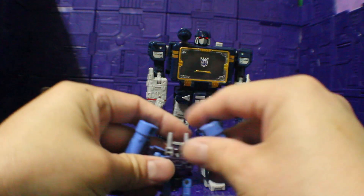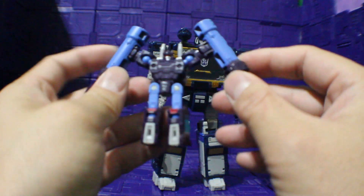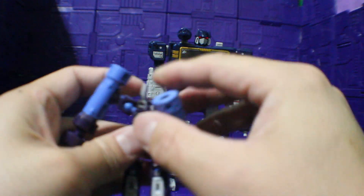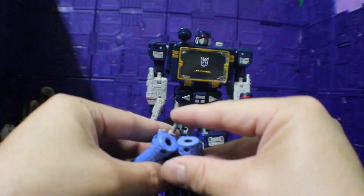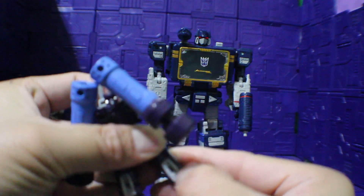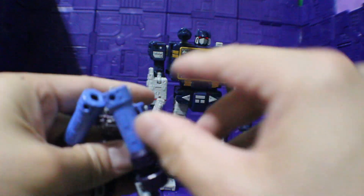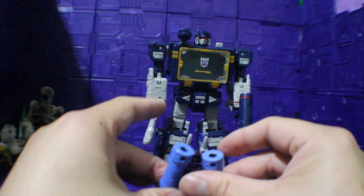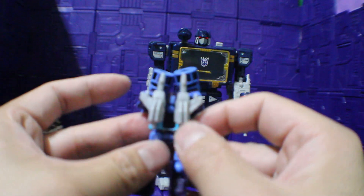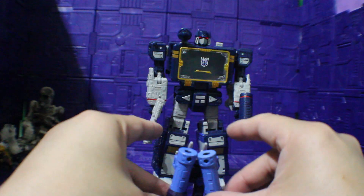And here we have Rumble, who came with the set. There's the earthquake pile-driver thing that he does, that carries on his arm — and he goes like this. And he carries two missile launchers on his back — goes like that.